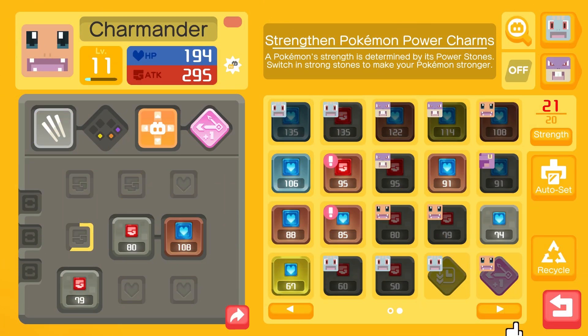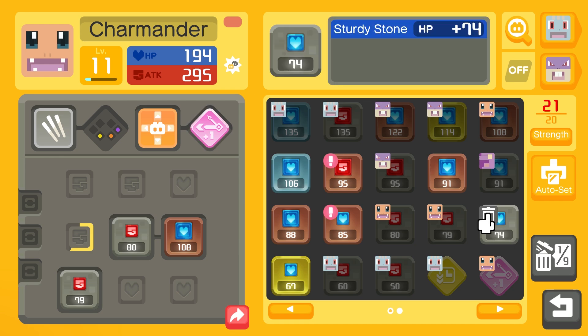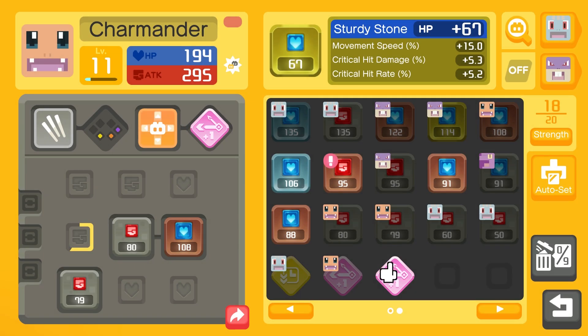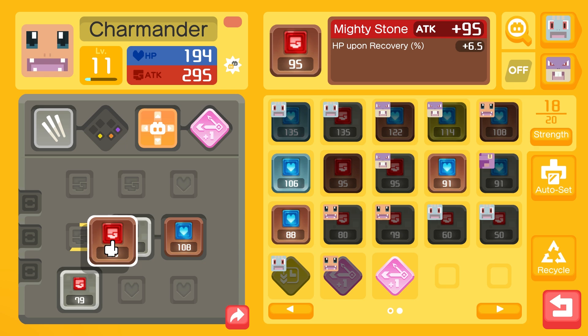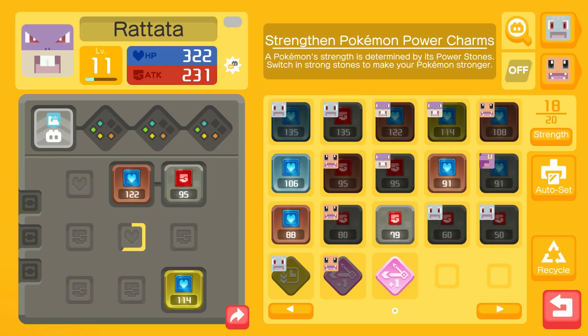What we have to do is recycle some of these - I wonder if we get anything for it. Do I just throw it away? Recycle the Power Stone - you can get some ingredients as reward. Would you like to recycle them? Yes. At least it isn't a total waste, right? We have upgrades right here for Charmander. Even though it doesn't really matter at this point. I need more of the themes.